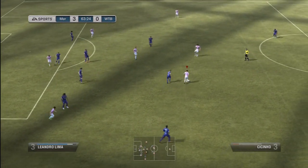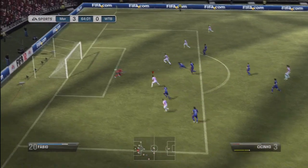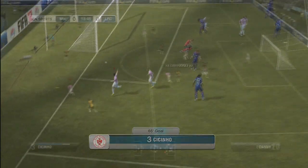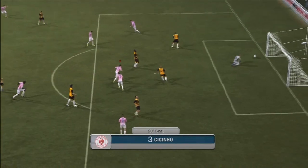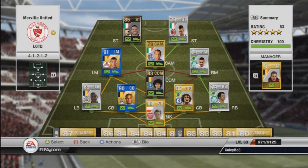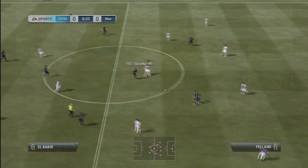Our next player is Cicino at right back. I absolutely love Cicino — one of my favourite right backs in the game, and he's a silver as well. He's got 4-star skills, great dribbling, fantastic pace, and actually a rocket of a shot for a right back. He was just under 20k — definitely worth investing in.